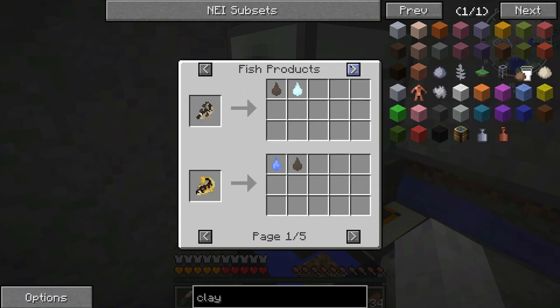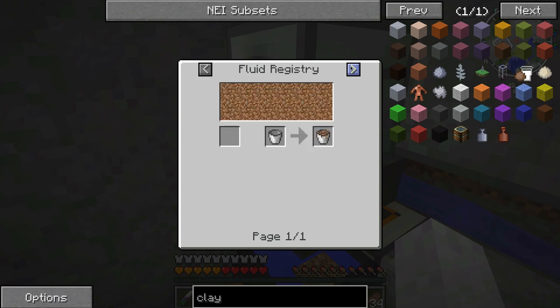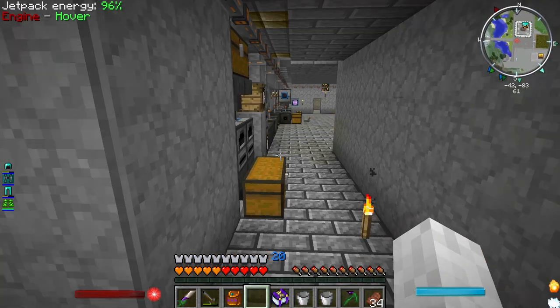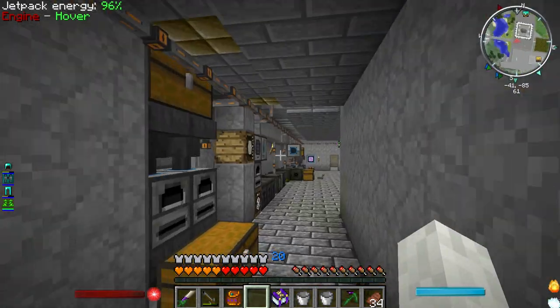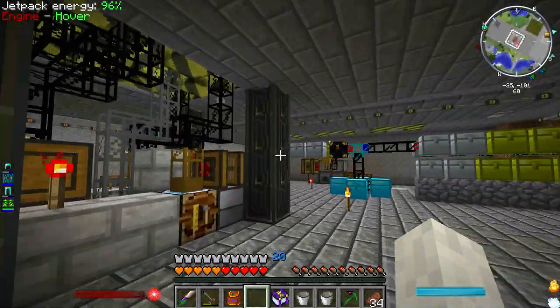I see now - fish products. Apparently molten dirt is not a thing. Alas, foiled again! I'd have to finagle with fish - I don't really plan to do that. So this device is useless, but I'll leave it in place, because who knows, maybe someone will come with something to do with it.